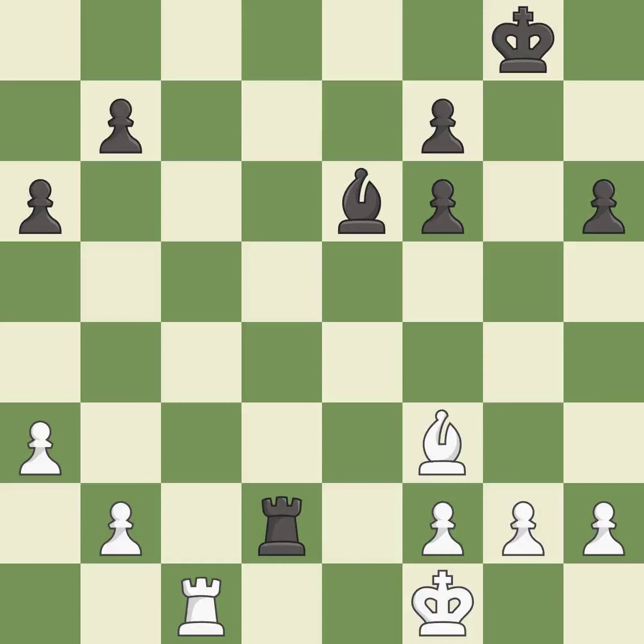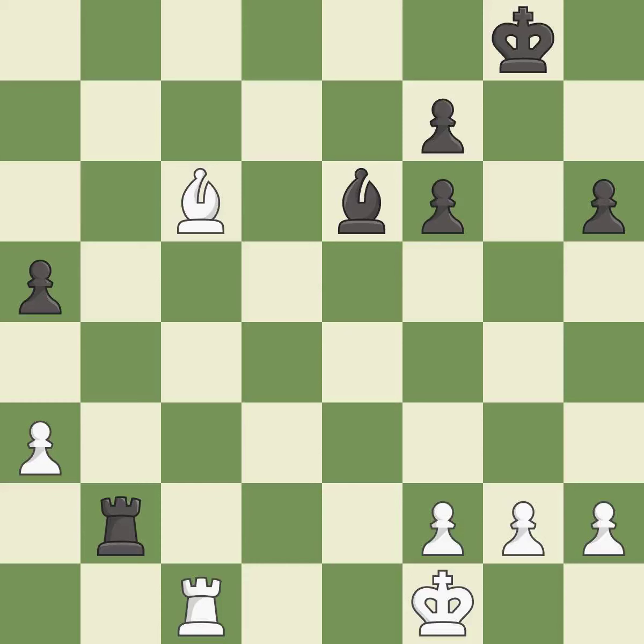That's what I would have recommended — it is best. This moves the pawn to safety. This moves the bishop to a better location, allowing it to control more squares — it is excellent. This is not the right idea — it is an inaccuracy. Right on target — it is best. The game was close to equal, but now white has the advantage — it is an inaccuracy. The game is still close to equal, but white lost their advantage — it is an inaccuracy.